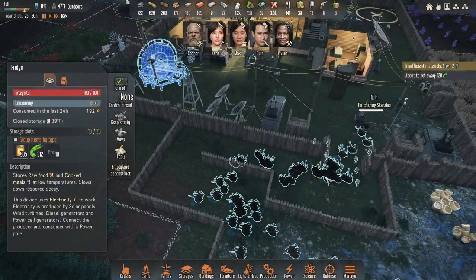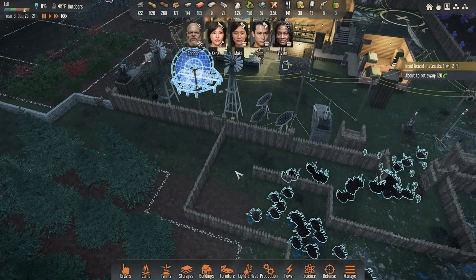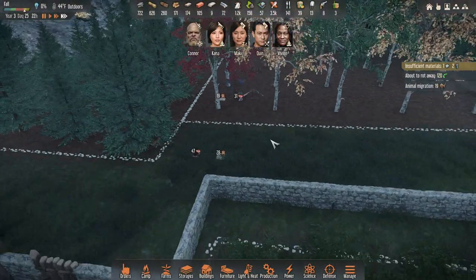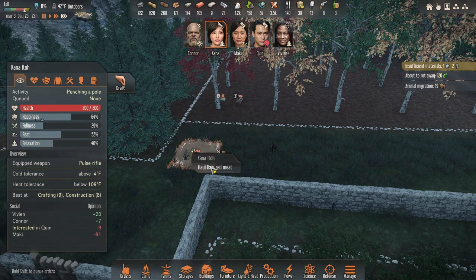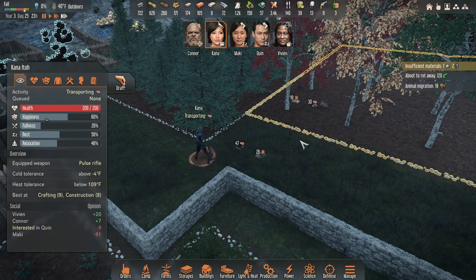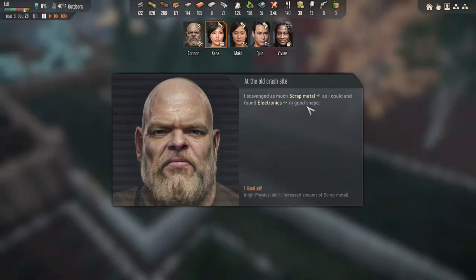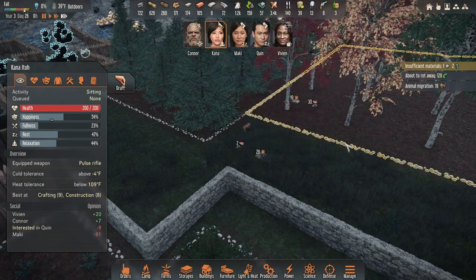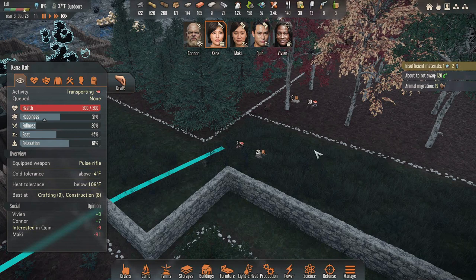There wasn't so much to butcher! So much meat out here — I would turn Quinn back on transport, like that's what we need. One person who is just always on transport. My god, there's still more meat out here. Punching a pole? As soon as you're done with that, come haul this. They're just out here eating our meat and I thought I told them to get it already.